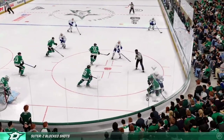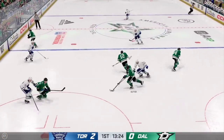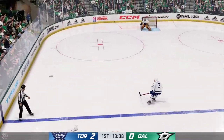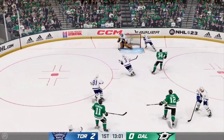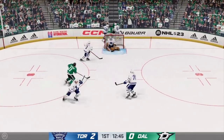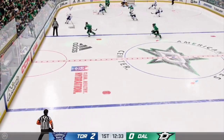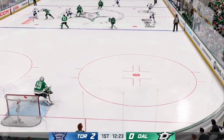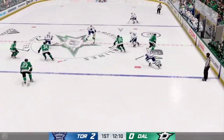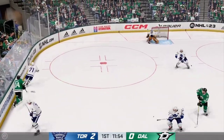Dallas wins the draw. Now he tries to get it across to Lindell, and he regains control. Now over to Glenn Denning. Fires it into the offensive zone. The Stars have it behind the net. From behind his own cage, he grabs the puck. The Leafs work it through center. Dallas looks to move the puck. Quick feed to Corriano — oh, what a chance, and it goes sideways.